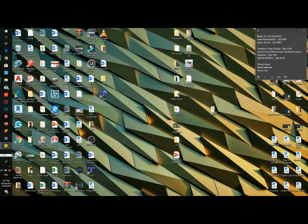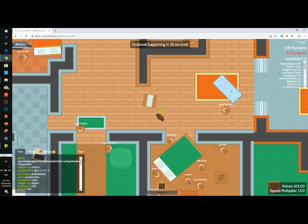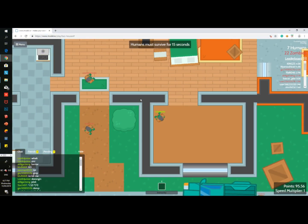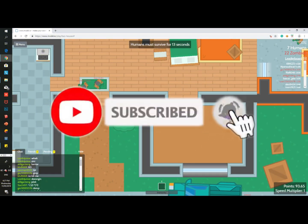Welcome back to my channel. Today I'm going to be teaching you how to edit maps in mod. There are five types of layers in making maps: the floor, floor 2, debris, walls, and trees. Only four of them you can edit anymore.